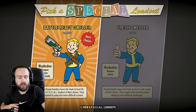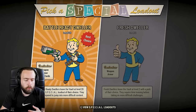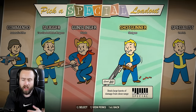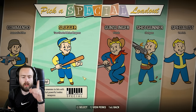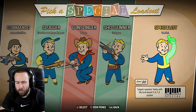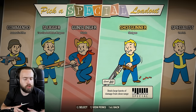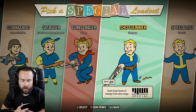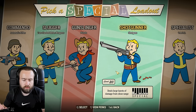Even though this Level 20 Battle Ready Dweller option says 'best choice,' it's actually not the best choice. You're automatically level 20 and the builds they give you are kind of garbage. Plus you start out at level 20, so enemies scale to your level. If you're new to the game, that might not be the best choice, and you can't manually pick your SPECIAL stats. I do not recommend this at all.